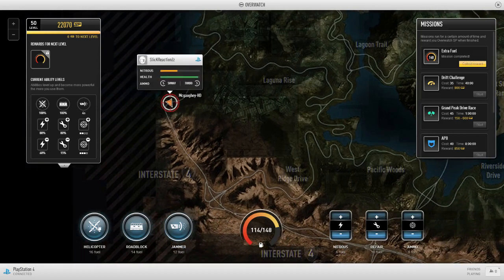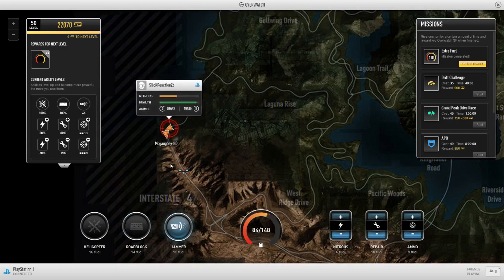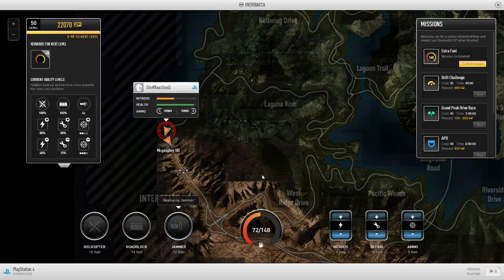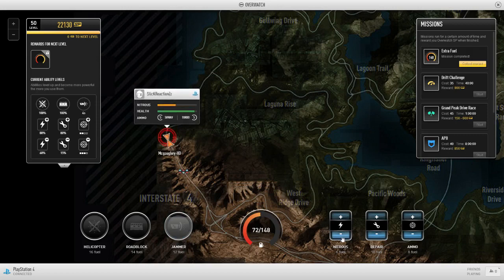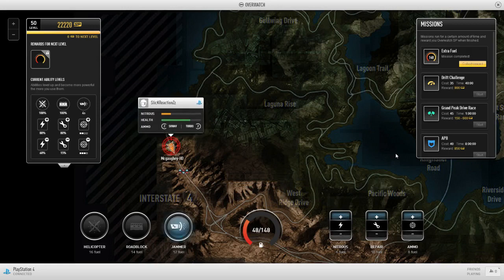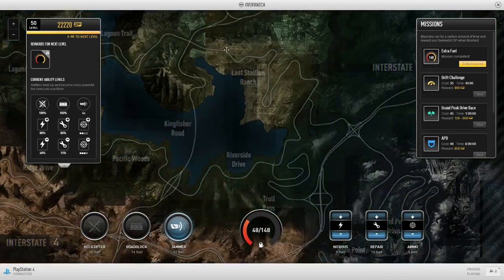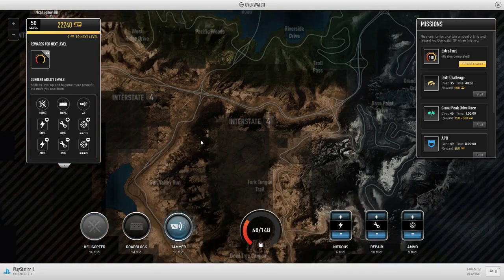Let's do some damage — I'll call a roadblock on him. As you can see the helicopter is now after him. I'll set a roadblock on the road there, put a jammer on him — slowed down quite a bit there. I'll take his NOS, you'll see it go down in a second. I'll damage his car slightly, and take some of his ammo. I did quite a bit of damage there. It says failed to deplete nitrous, but it obviously didn't fail at all. It's quite fun to literally watch over people and ruin their lives — if a friend is on the brink of earning a decent amount of speed points, you could hop on, find them, and destroy them.